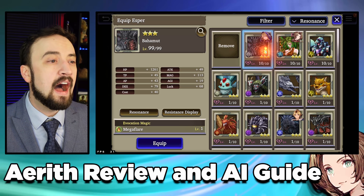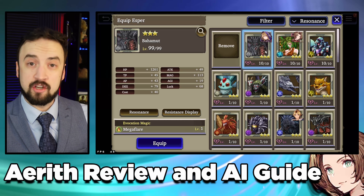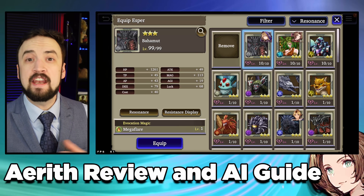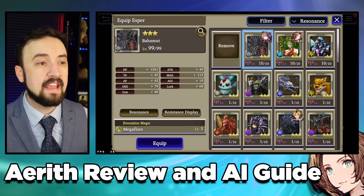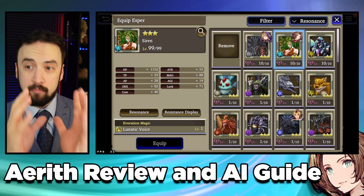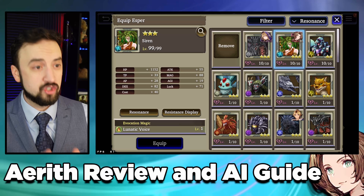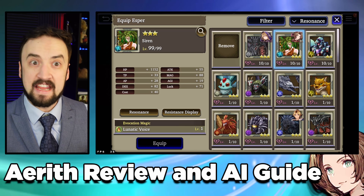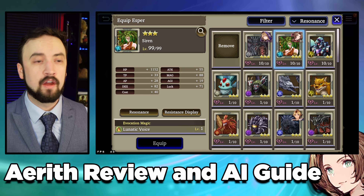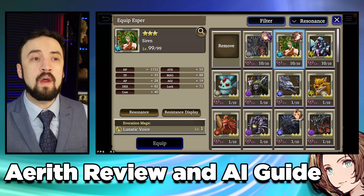I like Bahamut because he boosts her Human Killer, her Magic Damage, and Magic Up, and has Magic Resist on his board. So if I'm running Aerith in an Anti-Magic group, I like to throw Bahamut on her. Siren has Water Attack on it, has the good stat block we mentioned, and has a lot of Slash Resistance on it. So if I'm building Aerith as someone who might have to deal with King Ma or Rain, I like Slash Resistance in that group — so I really like Siren.